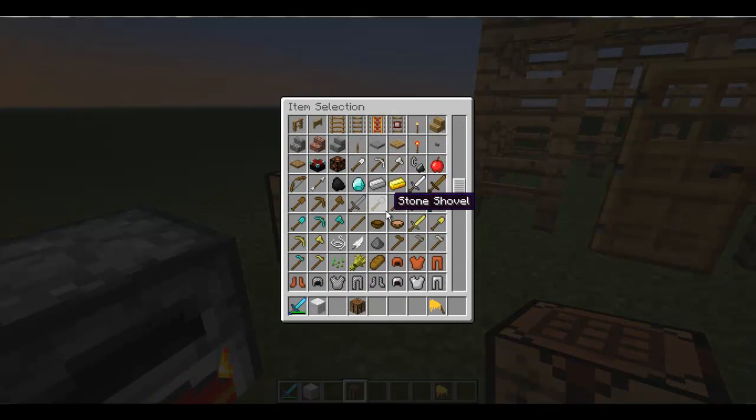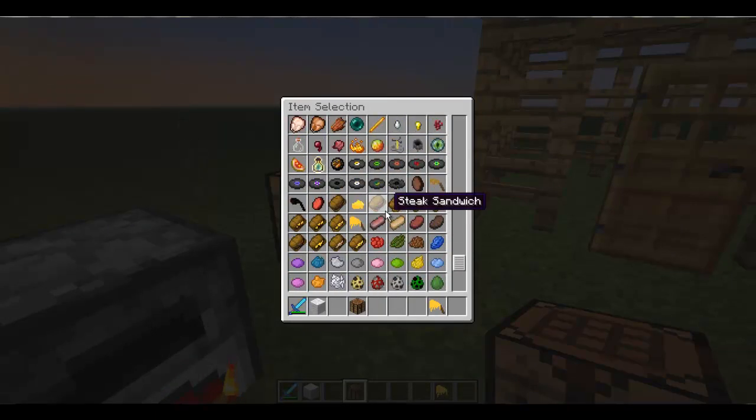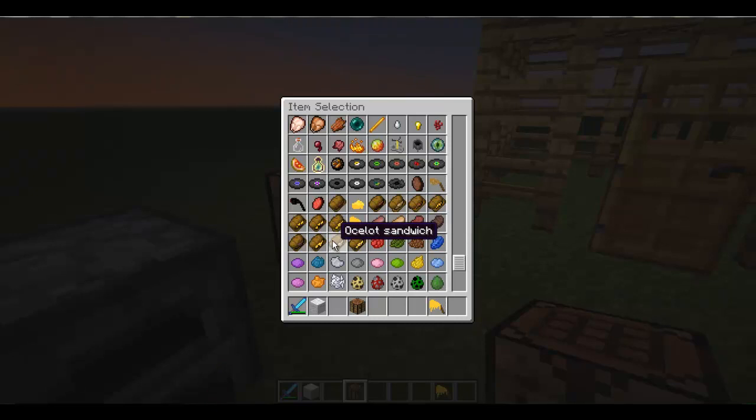As you can see if we go into the menu, we have mutton sandwich, steak sandwich, pork sandwich, chicken sandwich, chicken and cheese sandwich, mutton and cheese sandwich, beef and cheese sandwich, pork and cheese sandwich. And then we have wolf sandwich, wolf and cheese, and ocelot and ocelot and cheese sandwich.